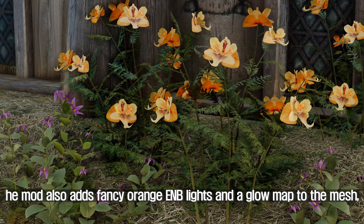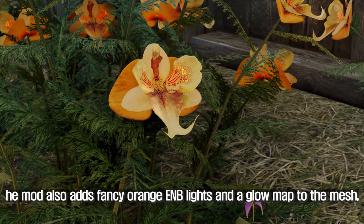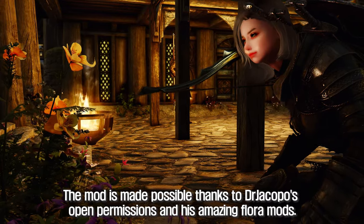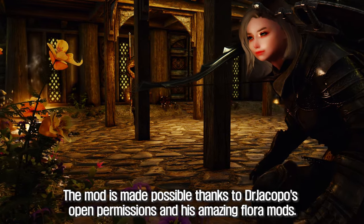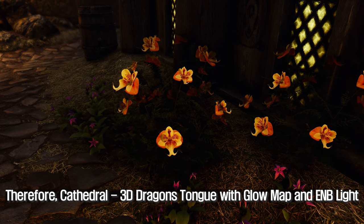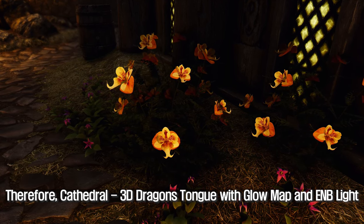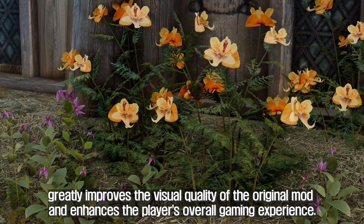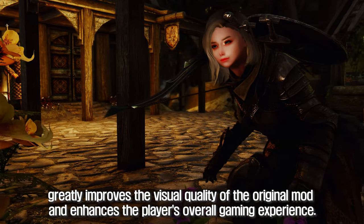The mod also adds fancy orange ENB lights and a glow map to the mesh, and makes adjustments to the specular shader. The mod is made possible thanks to Driakapo's open permissions and his amazing Flora mods. Cathedral 3D Dragon's Tongue with Glow Map and ENB Light greatly improves the visual quality of the original mod and enhances the player's overall gaming experience.